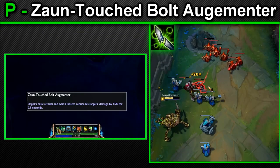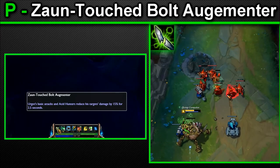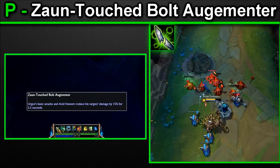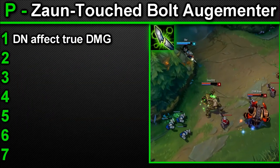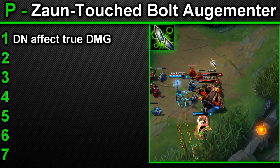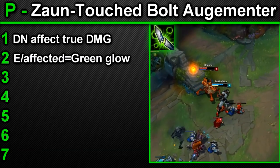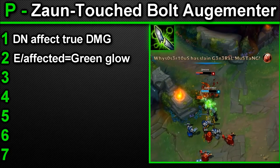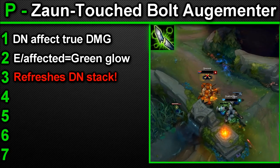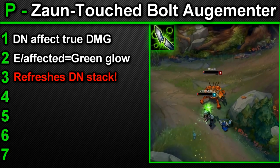Urgot's passive: Zaun-Touched Bolt Augmenter. Urgot's basic attacks and Acid Hunter reduce all damage that his target deals by 15% for 2.5 seconds. Uses and tips: Number 1 — this passive does not affect true damage dealt by his target, making stopping a Vayne very hard. Number 2 — when this ability is active, an enemy will have a small glow coming from them — an easy visual way to see who you have debuffed. Number 3 — this passive does not stack; subsequent auto attacks or Acid Hunters will only refresh the duration of the debuff.